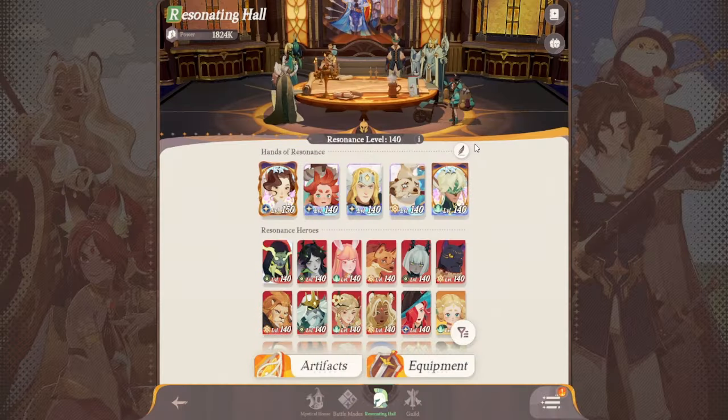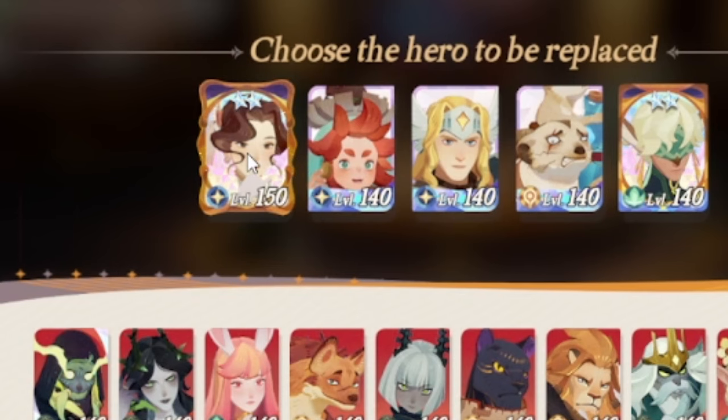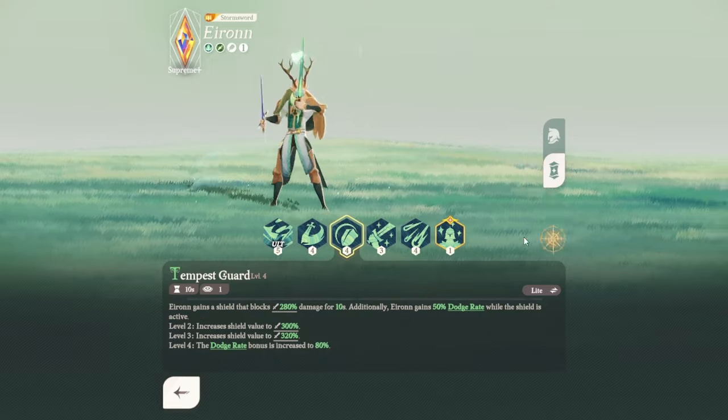By clicking the feather icon on the top right of your screen, you can switch lower-leveled heroes to higher ones. This will not only switch their levels but also unlock unique hero skills that will benefit you in various battles.